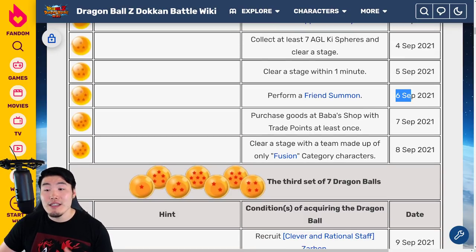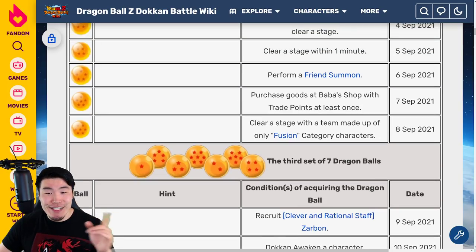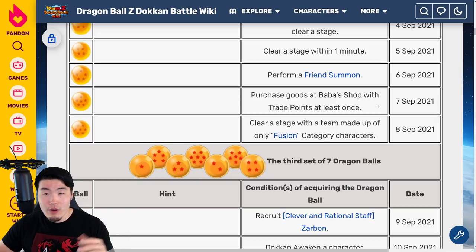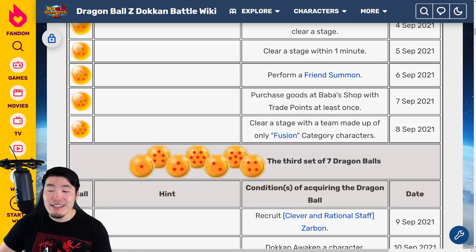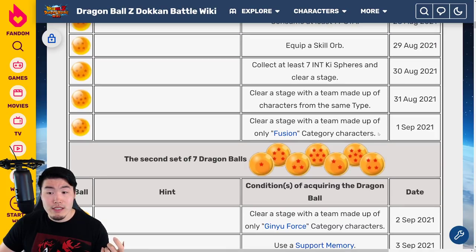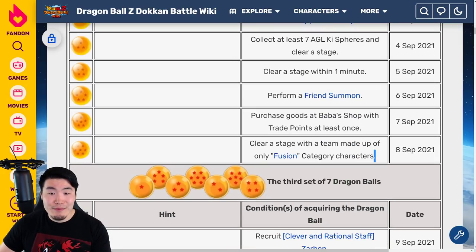For the five star Dragon Ball, available on September 6th 2021, perform a friend summon. For the six star Dragon Ball, available on September 7th 2021, purchase goods at Baba's shop with trade points at least once — buy anything you want, maybe some support items or support memory films. For the seven star Dragon Ball of the second set, available on September 8th 2021, you have to clear a stage with a team made up of fusion characters. It's the exact same mission as the seven star ball for the first set — build your all fusion team, clear a stage, and you're done with the second set.